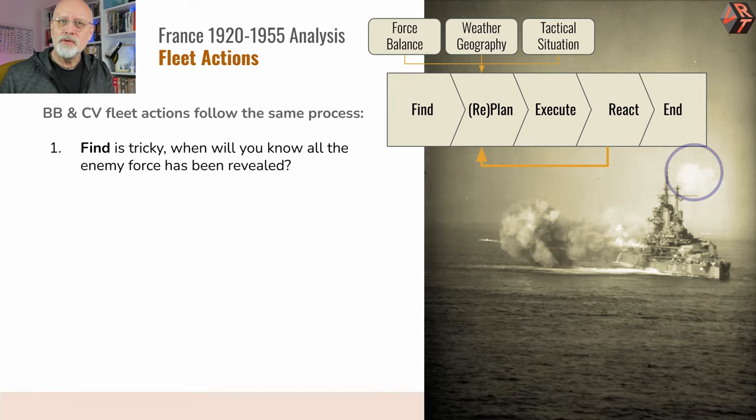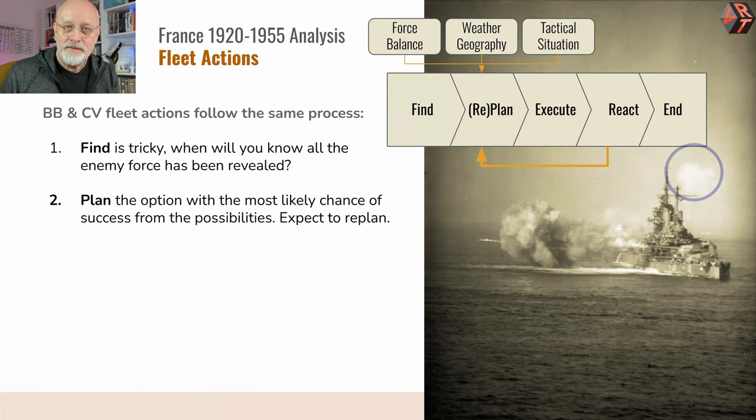It can be difficult to know when you know all of them are there. You have to plan first to meet the first enemy force that you see, then bear in mind that other forces may appear and decide which way you're going to go. How are you going to exploit the coastline to limit their tactical options, or indeed the wind to limit their flying-off options for their carriers? Expect this to need re-planning once things develop into a bit of a mess, as they often do.